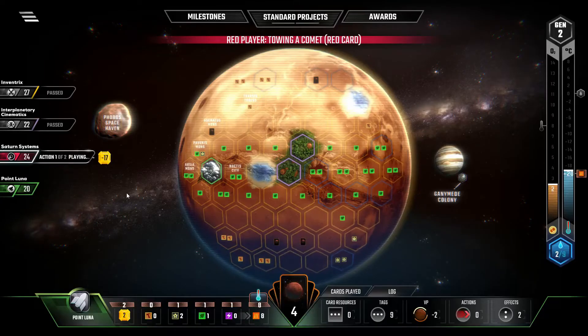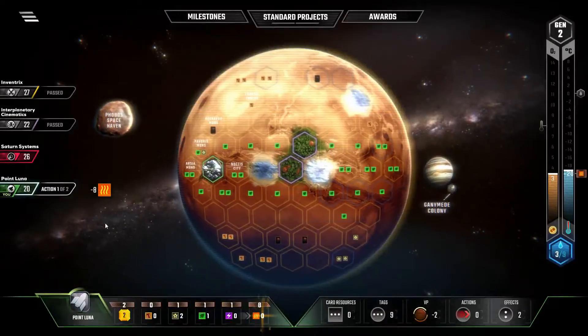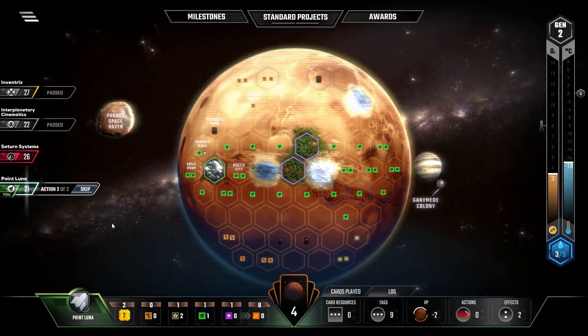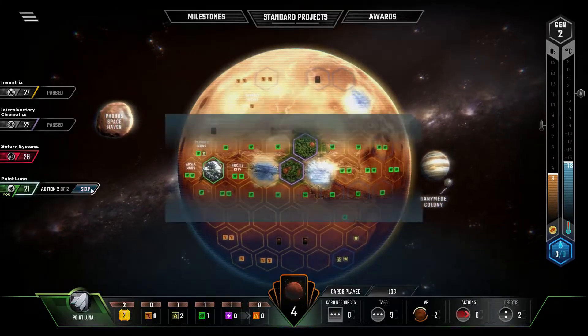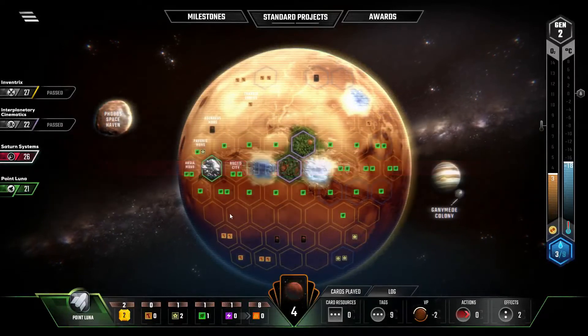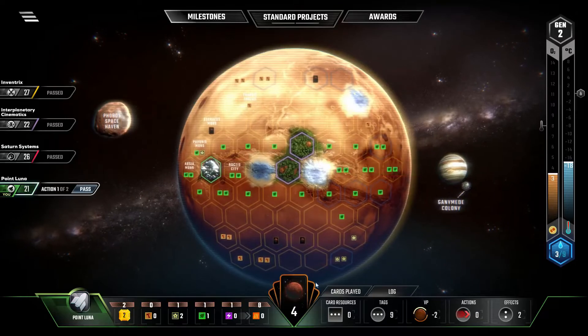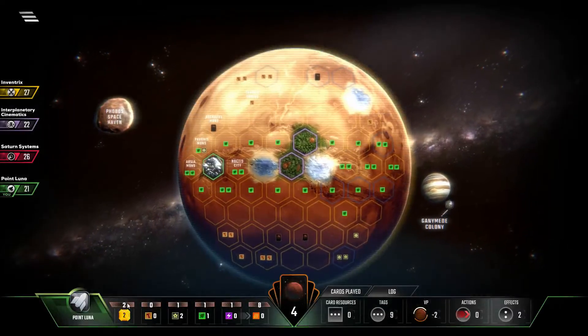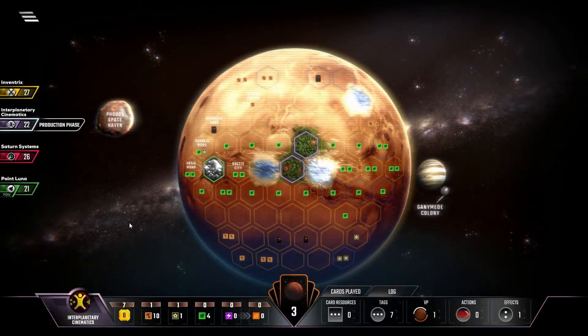Alright, towing a Comet. We will pop our Heat — no reason to not do that every single turn of the game. Because getting that Catapult up and running will give us essentially like a seven income per turn, which is huge, especially early in the game.